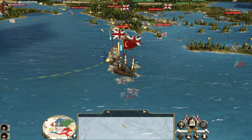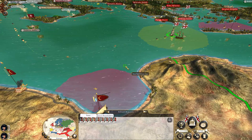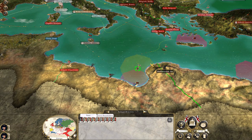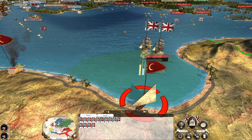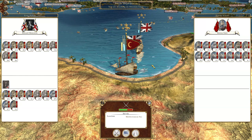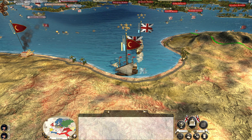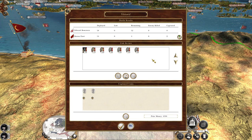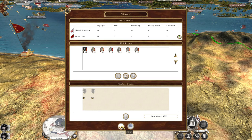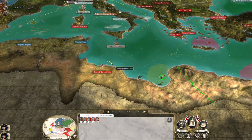We managed to sort of deal with them, though we didn't actually sink them which we really need to do. We can't let this guy get through, probably time to have this fleet lead the attack this time around — maybe I should have combined my fleets. We won this one as well — we lost six ships, leaving twelve, but there are still Ottoman ships left.